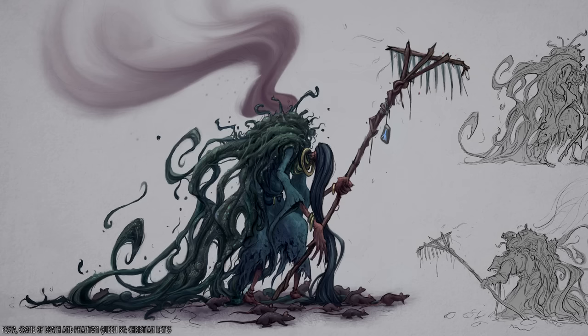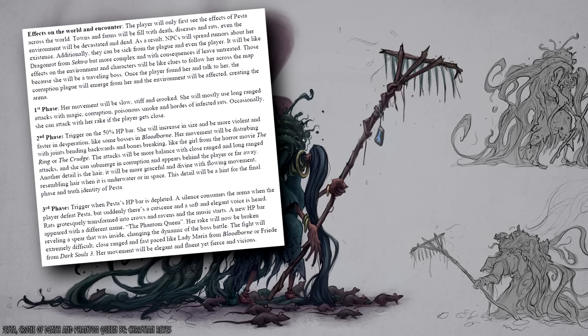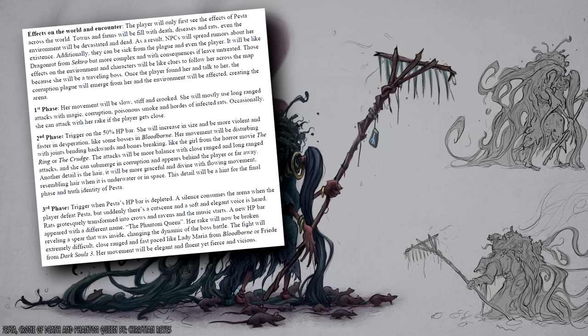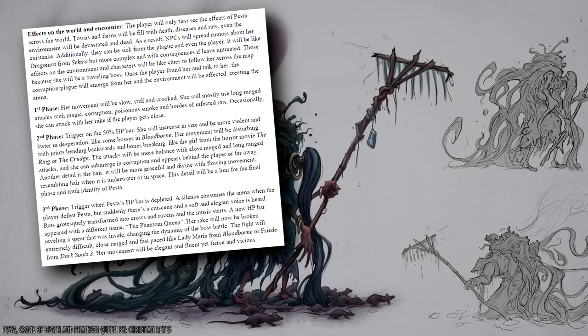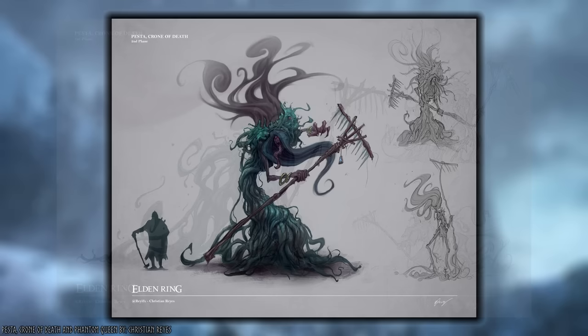In his vision of Elden Ring, the character stumbles upon towns and villages decimated by the plague, and the NPCs blame Pesta, imploring you to seek her out and kill her. In this open-world style, you follow the trail of death and decay until you track her down, because she's a wandering boss. The battle has three phases, but they don't play out like you'd expect. In the first, her movements are slow and stiff, with long-ranged attacks of magic, corruption, poisonous smoke, and rats. In the second phase, she increases in size and desperation with disturbing, frantic attacks.